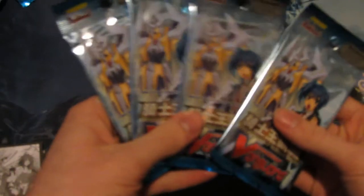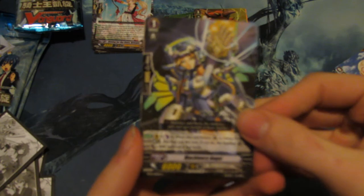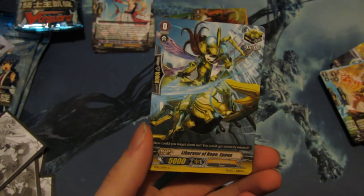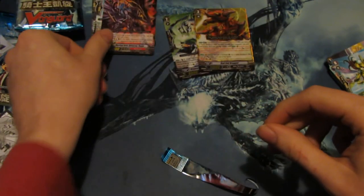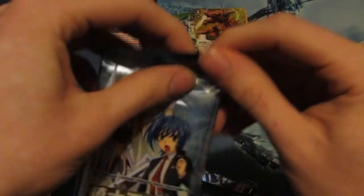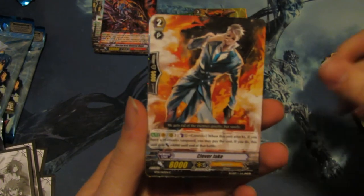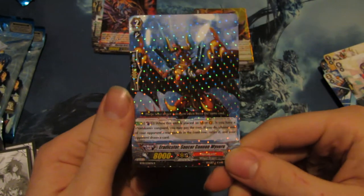How many packs do we have left? We have four packs left. Let's see if we can get a perfect card. Epona, Epona, and Single Rare — Martial Arts General Dian. The card that Granny Glossus guy uses against Sammy — and loses, because he's bad at this game. We have Tyrant Receiver, Clever Jake, Myth Guard guy, Genesis Healtree, and Single Rare — Eradicator Saucer Cannon Waver. Good if you're going to build a Gauntlet Buster Dragon deck.